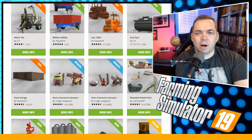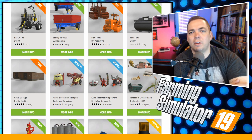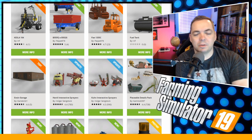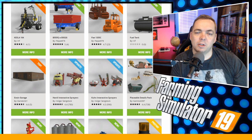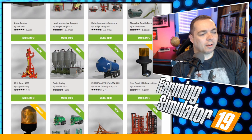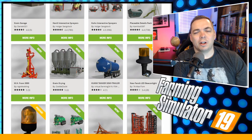Today we've got eight new mods and three mods that have been updated. Those updated mods include the Hardy and the Coon Interactive Sprayer with some new colorings for each. The Placeable Details Pack has 10 new objects. As for our new mods, five are available for all platforms — Xbox One, PlayStation 4, PC and Mac — and three are exclusive to PC and Mac. Stay tuned for later when we go through mods in testing, including a lot of John Deere mods.